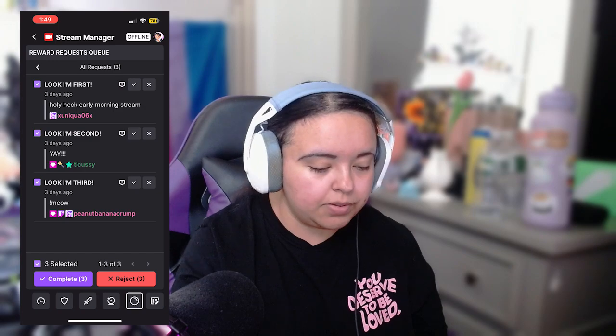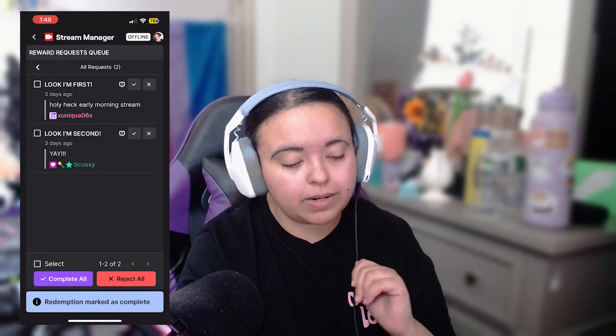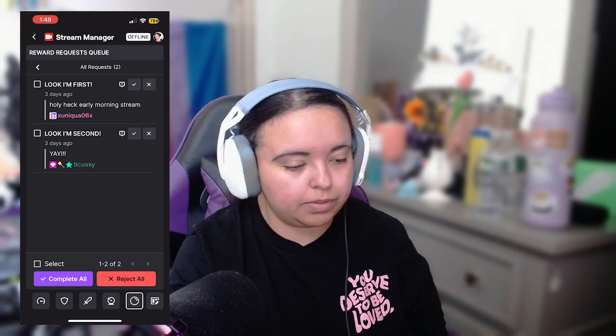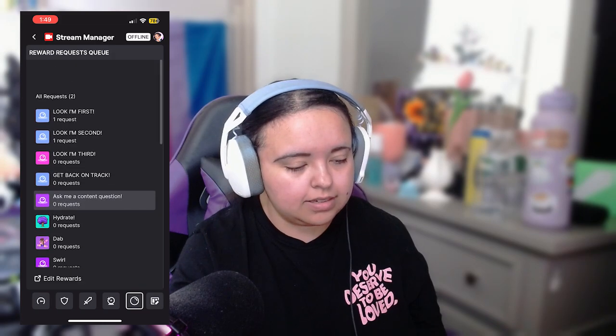You have the complete button and the X button, or you can select a few and complete or reject however many. For example, I'm just going to click complete — it has a little confirmation. Complete it, and it will say on the bottom 'your redemption has been completed.'